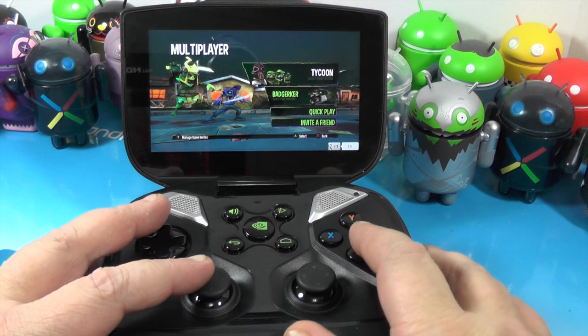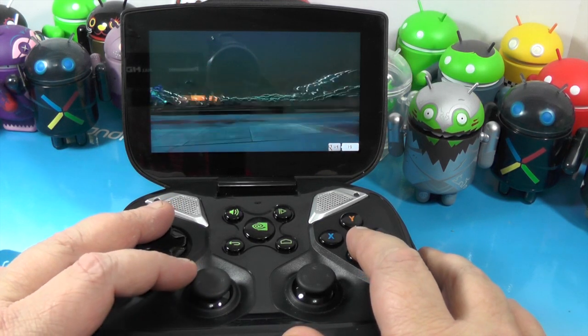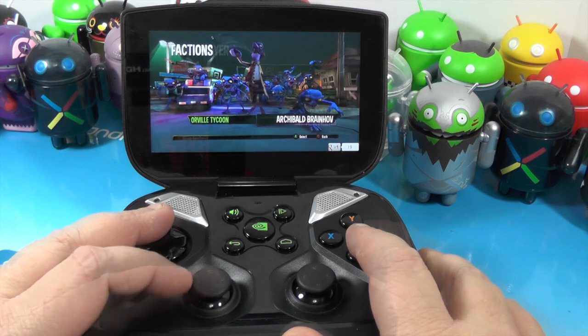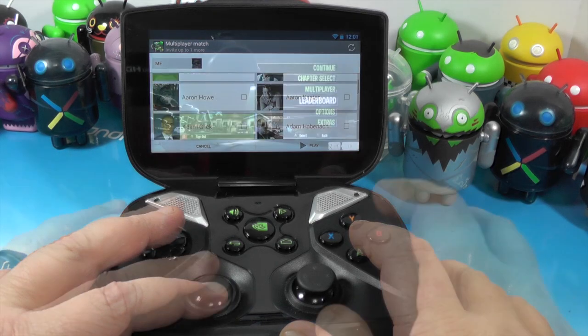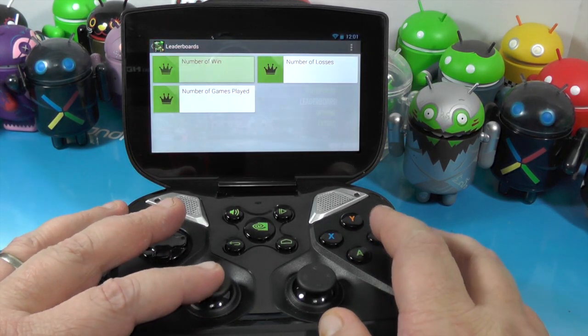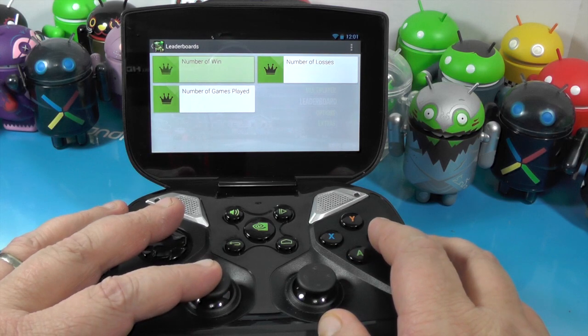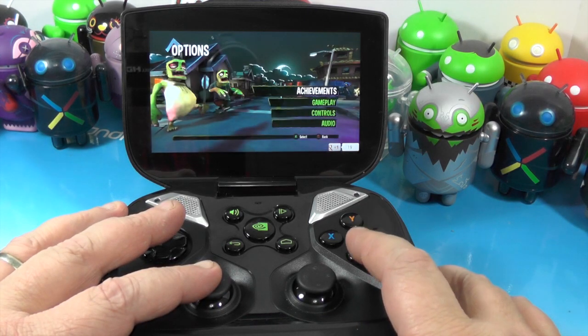You've got multiplayer stuff from Google Play built in. You can go through and set it up, pick your side, your faction, and find one of your friends to invite. Right now none of this is live — this is a press version. There's a leaderboard that is empty because it's a press version. I would be the champion because nobody else is playing.